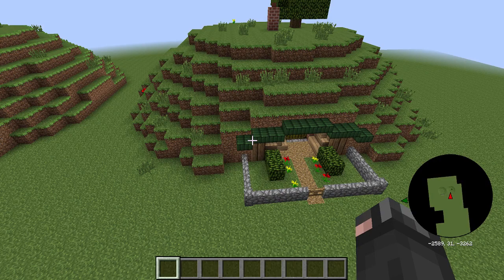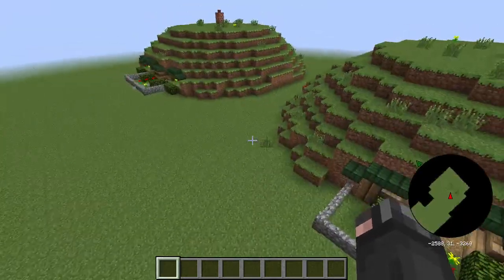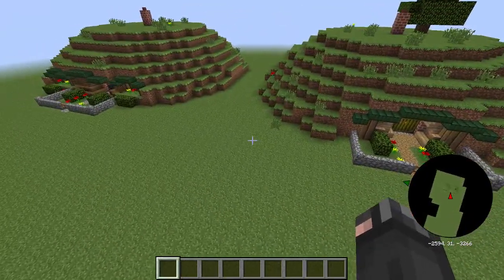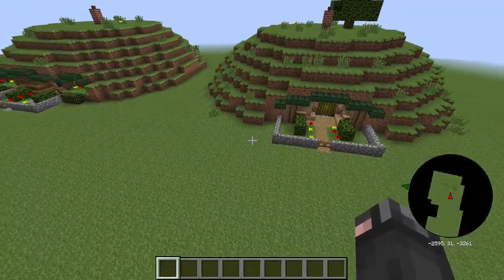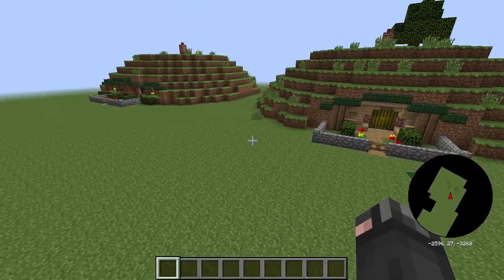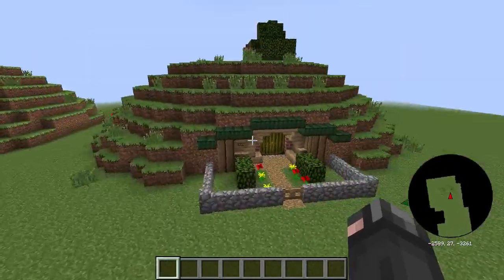I have some great structures and builds coming up, guys. But today we are going to be taking a look at the Hobbit Hole. Now, there wasn't a whole lot I could do about the Hobbit Hole on the outside, because you know, it's just a pile of dirt — it's just a hill.